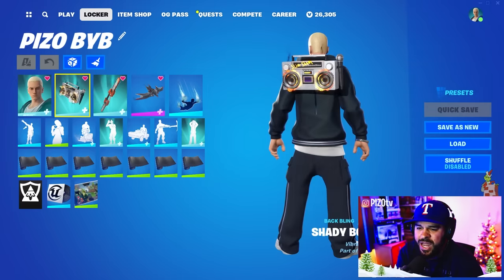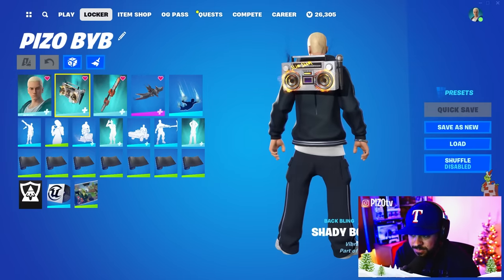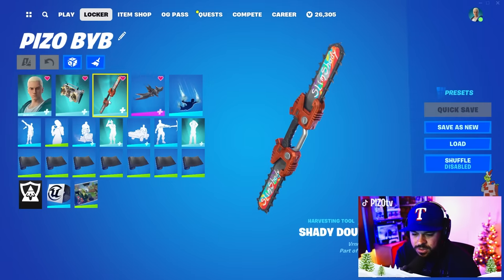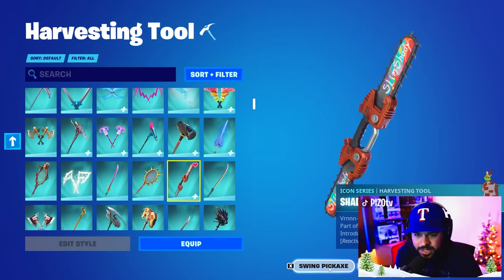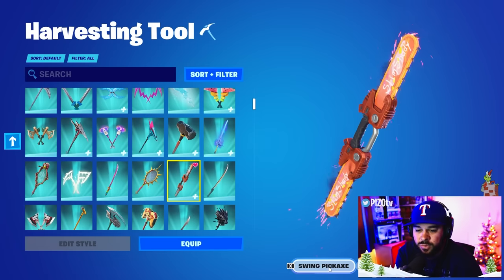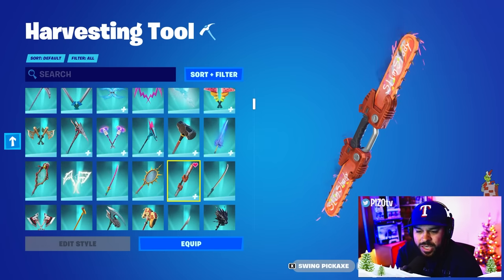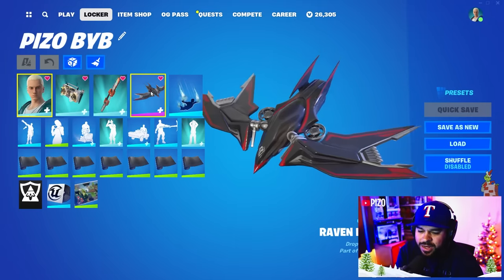The back bling is reactive to emotes — it's called the Shady Boombox. The first harvesting tool, the Shady Double Saw, is reactive to hitting weak points. When you hit weak points it becomes a bright orange, with a more aggressive orange on the center, and then slowly returns to the original style. The glider has two edit styles.